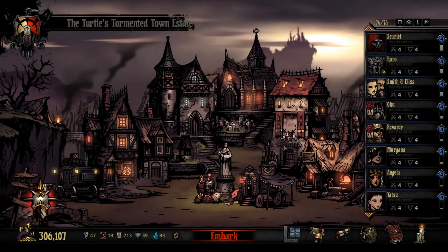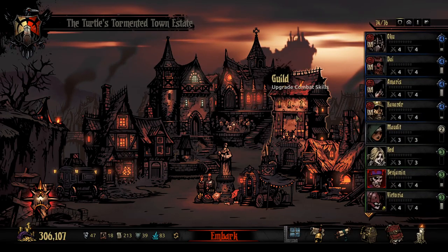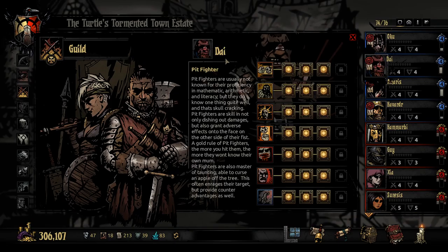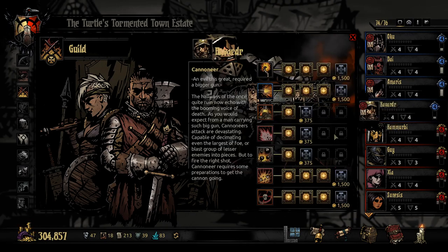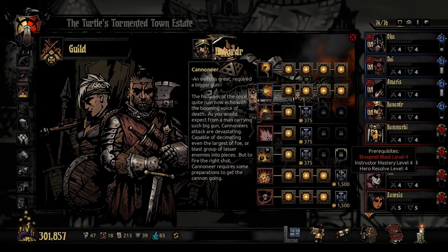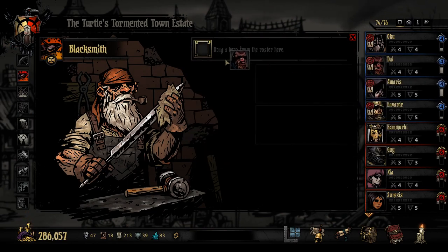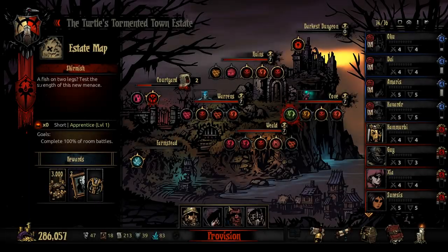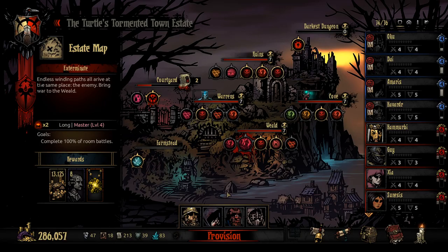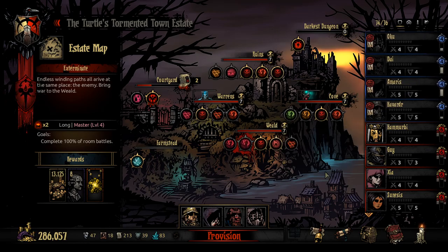We're just going to quickly check out and make sure everyone is upgraded as they need to be - sort by level and check these guys out. It looks like for the most part we're about ready. Havrad is the only one that's not, so we'll just level up his skills. In terms of armor, Havrad and Amoris both have upgrades to be done. I don't know why some people can upgrade to level 5 before others, but that's what you get sometimes.